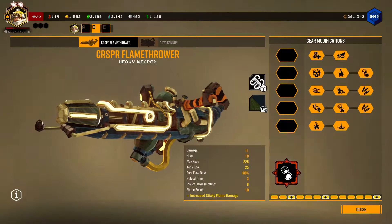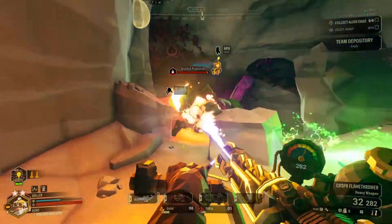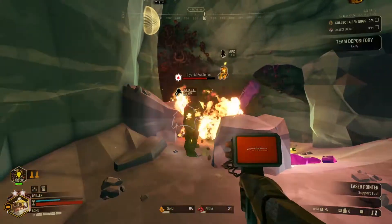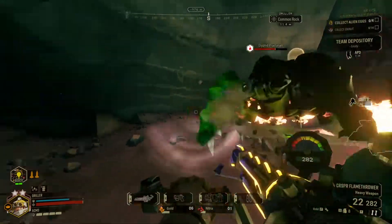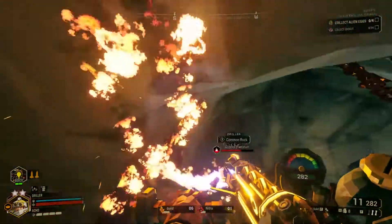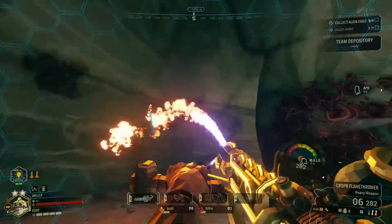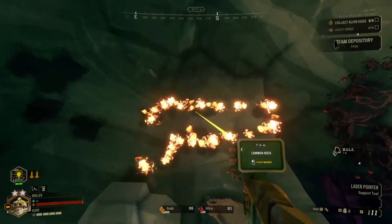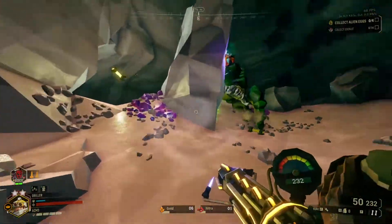Before we start, we need to understand what Sticky Flame is, because it can be confusing. This Praetorian right here is just on fire — that is not Sticky Flame on him. Sticky Flame is the flame that burns on the terrain after you shoot on it. Without any mods or an overclock, it will only last 2 seconds. Sticky Flame will be your main focus with this overclock.